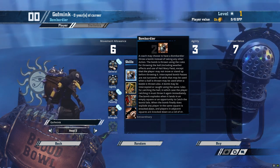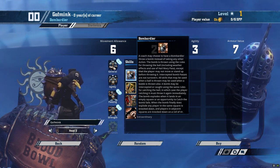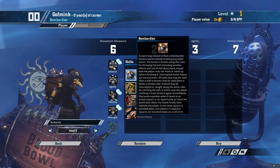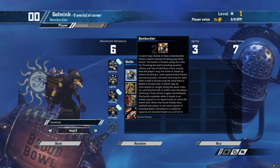This is treated as a normal pass, so you can use any passing-related skills for this, which is pretty nice. When the bomb finally does explode, any player in the same square is knocked down, and players in adjacent squares are knocked down on a roll of 4+. You can easily hit multiple players at once — which is really good when you throw into the middle of a cage of low-agility skeletons and mummies. Next thing you know, they're all on the ground and you can go steal the ball.